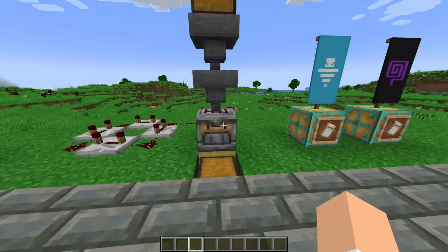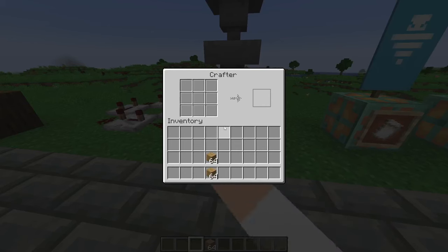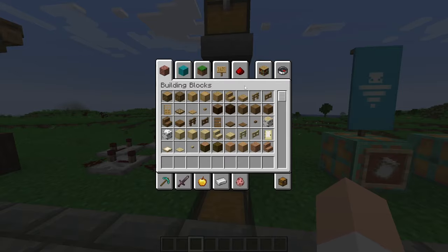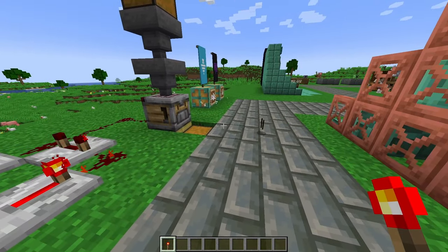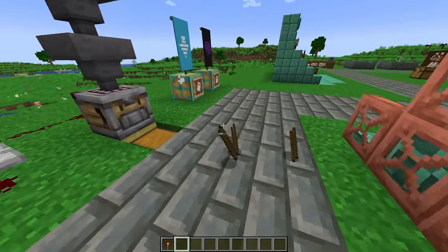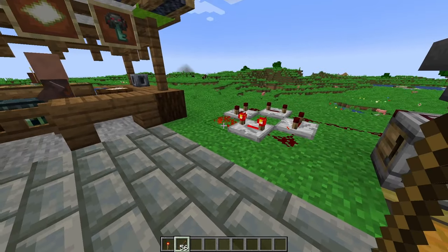Moving on to the final block in this update — we have the crafter, which can be used to craft things automatically. This is going to be fantastic for farms in the future. As an example, let's say we have a wood farm and I want to generate sticks to sell to villagers. I can disable certain slots, fill in the wood slots, feed this with oak planks, and give it a redstone signal — and you'll see that it will craft sticks automatically. We can fully automate this so that it shoots into a hopper, then into a chest, and we can just grab our sticks and trade them to a fletcher. It's one of the coolest things we've seen out of Minecraft in a while.